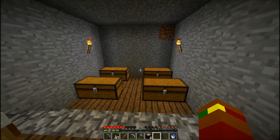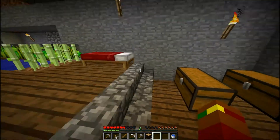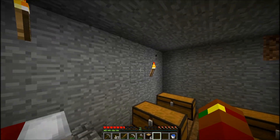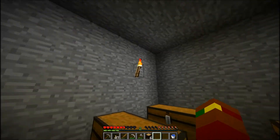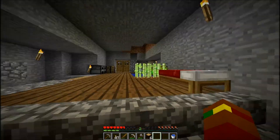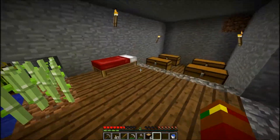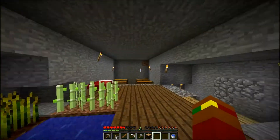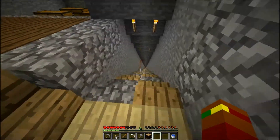Alright guys, I got the storage room all set up. I lowered it a level so that I'll be able to put another row of storage chests up here at this level equal with this torch. I also put these dark planks down as our flooring in here to give it a little bit more color. Still got some work to do on the ceiling and fixing some stuff up, but it doesn't look too bad now.